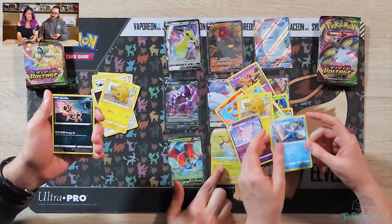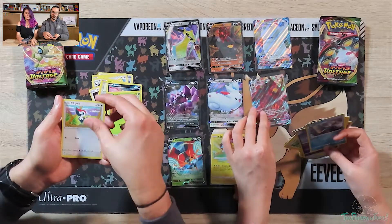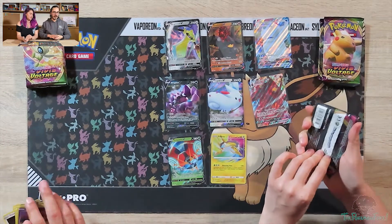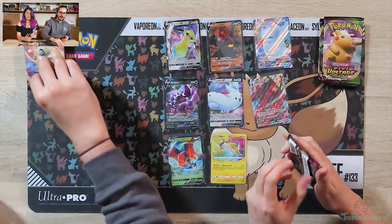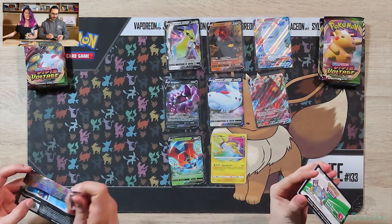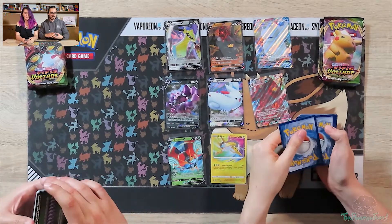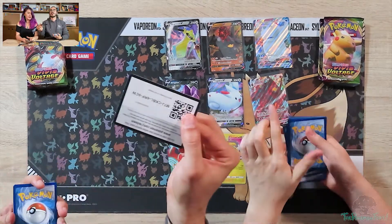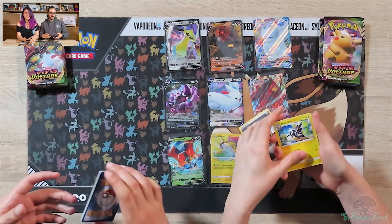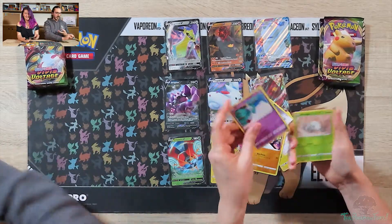It's weird that they would only have the one — you'd think they'd do it in trios. Reverse Holo Girafarig and a Flareon V non-holo rare. I feel like Girafarig is a Pokemon you never really see anymore. It doesn't evolve, does it? No. One, two, three to the front. Get rid of a Grass energy. Chimecho!